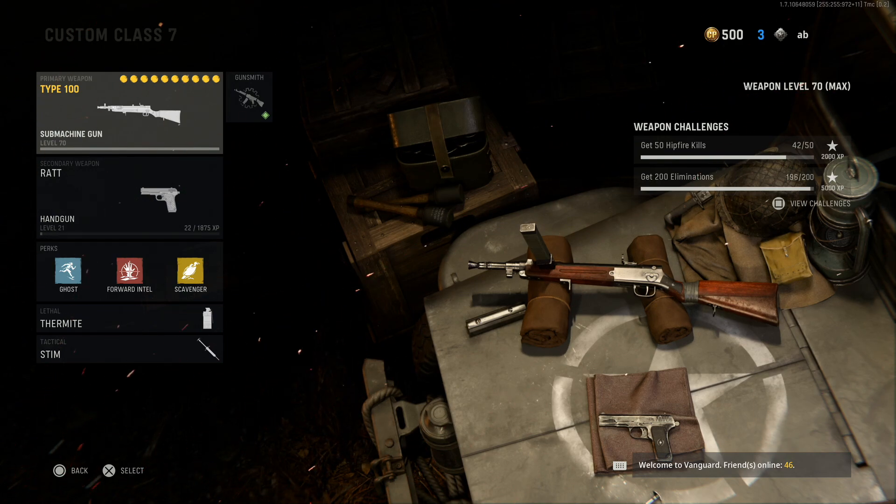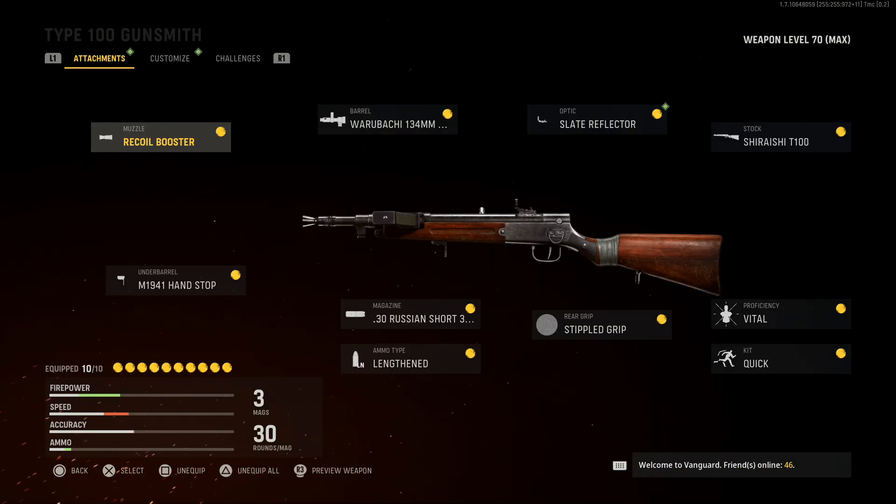What's going on guys, Oblicity here. In this video I'm going to be showing you the best Type 100 class in Vanguard. This specific attachment setup focuses on damage, so you've got to be willing to sacrifice a few things to get the max damage on this weapon. I think the pros outweigh the cons, and this is the best possible class for the Type 100 — it kills so fast, to the point where I felt like I was playing hardcore at times.